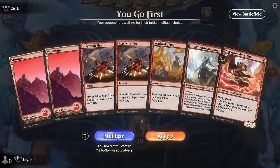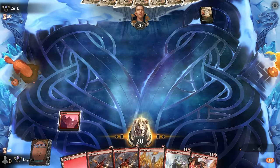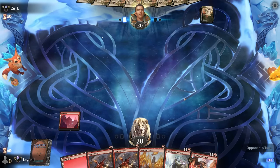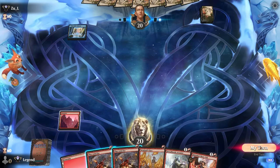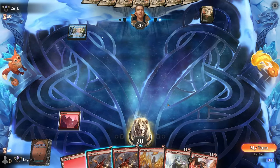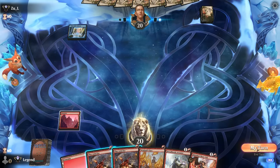We're on the play and we've got a keepable hand. We can play kind of a controlling game with double Play with Fire and then Arcanist maybe getting those back. Could have cycled Warlord's Fury, but if our opponent presents a one-drop it could be nice to just take it out right away. Opponent likely a blue-red Phoenix deck, so maybe I get away with playing Arcanist early enough before they have spell mastery.